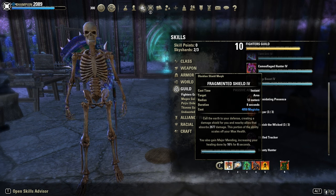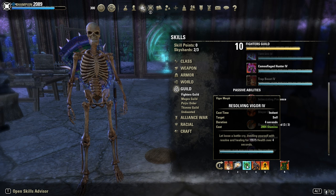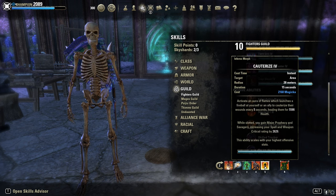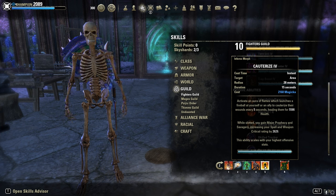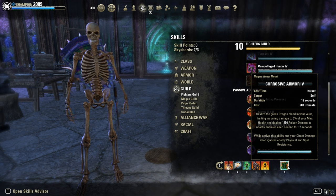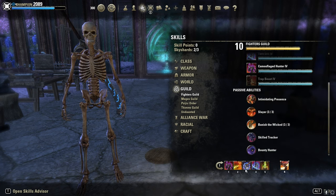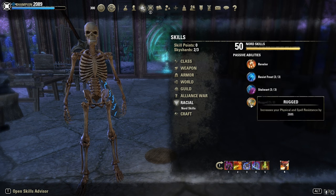Fragmented Shield for Major Mending and Minor Brutality — extra 10% weapon damage. Race Against Time, our snare removal. Resolving Vigor, our heal. Hardened Armor, our resistance buff. Cauterize, another heal — you can go with Flames of Oblivion, but we're all about discretion on this build, that's why we use Cauterize. And of course the most important ultimate: Corrosive Armor. It gives max penetration — it's insane how hard Brawler hits then. And Plague Break raises it for extra resistance.